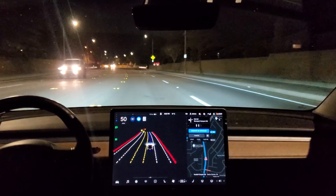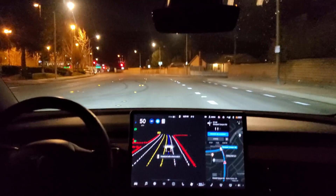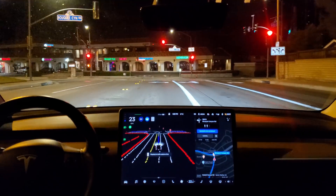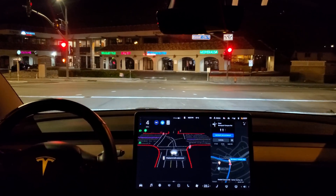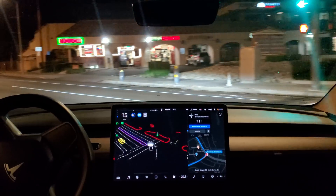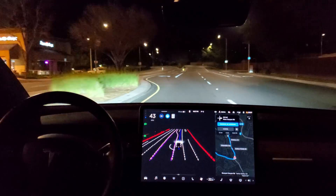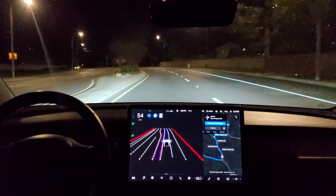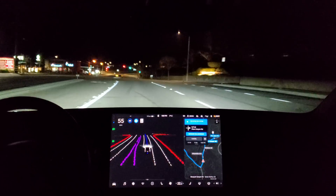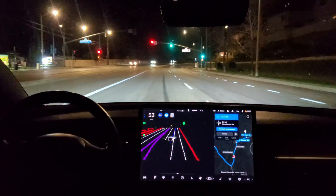In 1,000 feet, turn left onto UK Canyon Road. Now turn left onto UK Canyon Road. It's choosing the left turn lane — that's fine. Nice left. I'm definitely noticing a lot more confidence in FSD beta with this 8.2. This is a minor revision change from our last build — this is not the major change that Elon was tweeting about. This is not version 9.